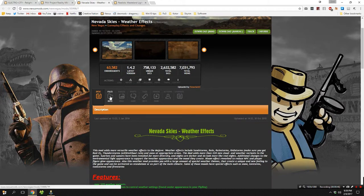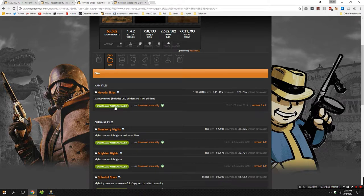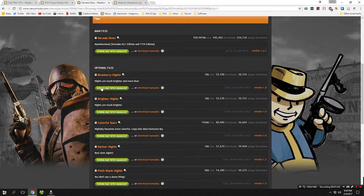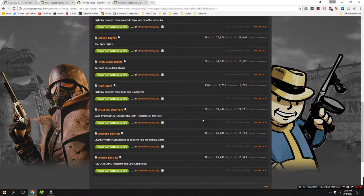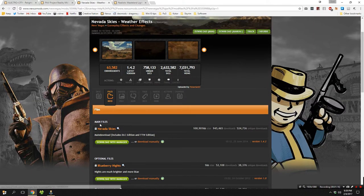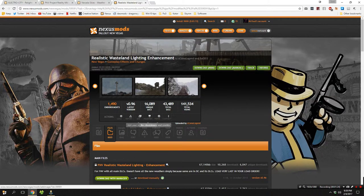If you're choosing to download Nevada Skies, head over to that link in the description and go to the file section. Download the main file with manager — you'll notice it says it includes a DLC and a TTW edition, so there will be some extra steps when activating it. There are also a couple of optional files: you can make the nights pitch black or brighter. Just do not select anything that will affect Tales of Two Wastelands as they will not work with New Vegas.